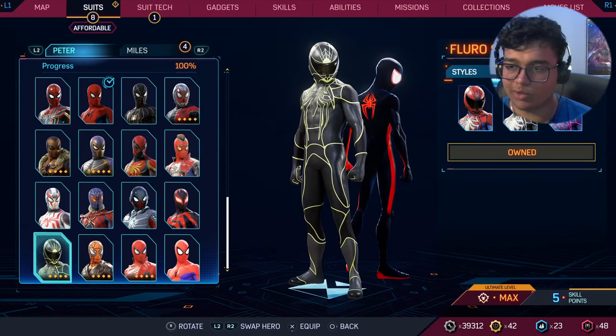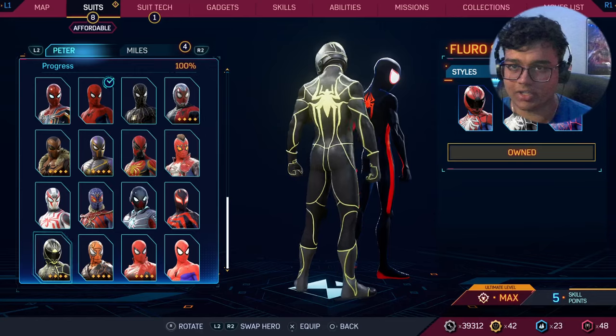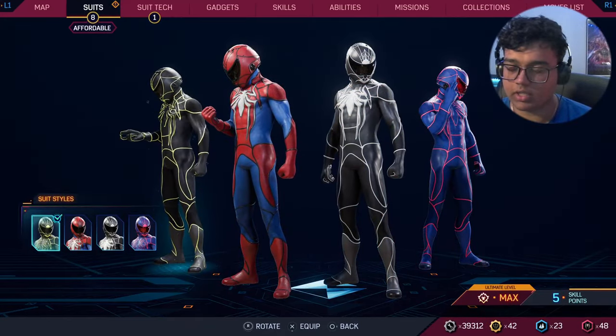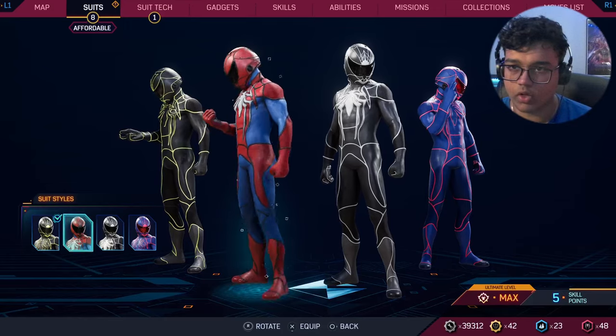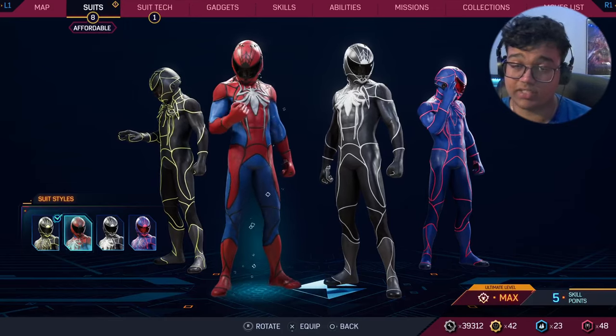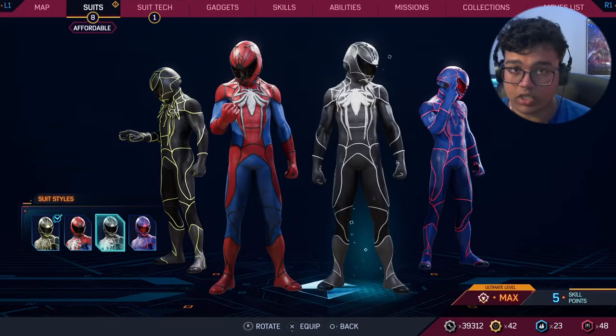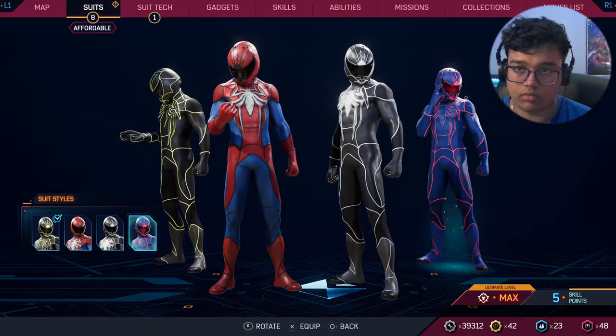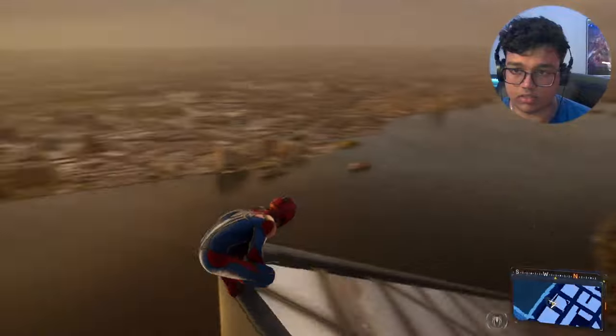So we got the fluoro suit, it's the motorcycle one. Let's check out the suit styles. We got this green and black one, red blue and white - actually not that bad - and black and white, and blue and red. Let's try this one, let's see what that looks like.